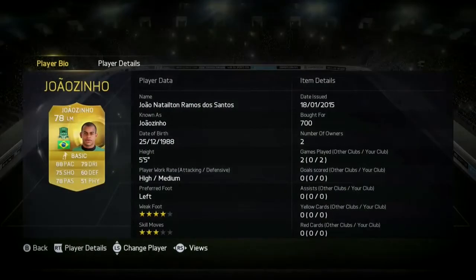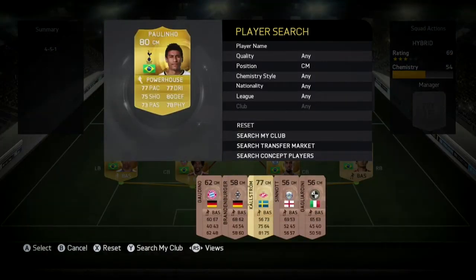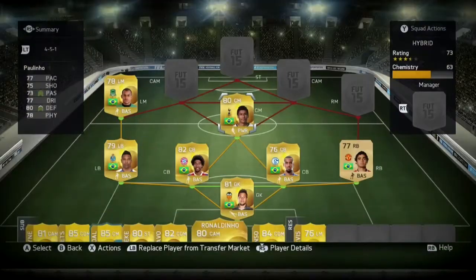Then we have Duazinho, 700 coins, bombs down the line. Paulinho in mid — he's just an all-around powerhouse, 800 coins.